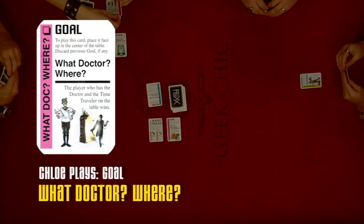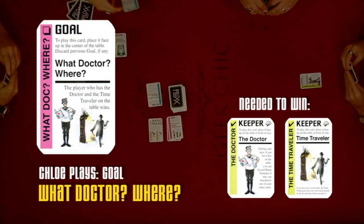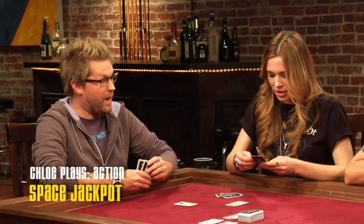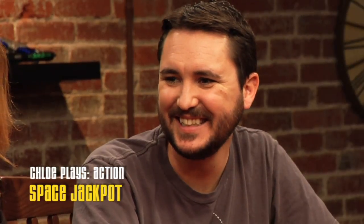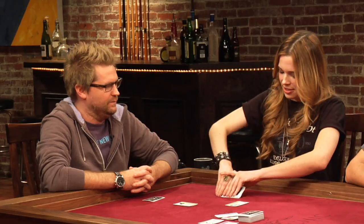New goal: Doctor Where — the player who has the doctor and the time traveler on the table wins. 'That's my favorite goal so far.' Then the Space Jackpot action card: draw five extra cards and add them to your hand, then discard two. 'You know what this game reminds me of? Calvin Ball.' 'He just changes the rules as he goes along. That's exactly what this game is.'